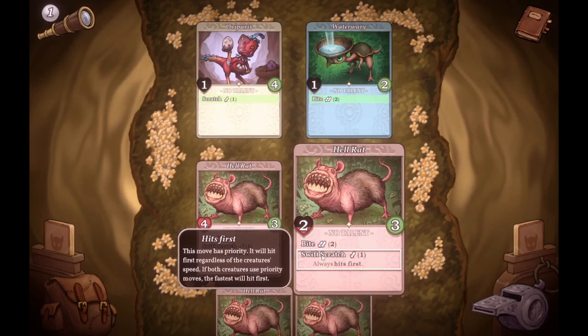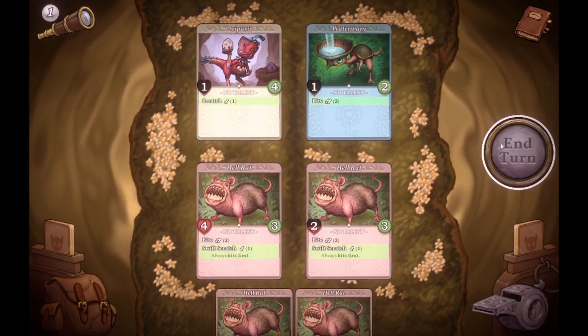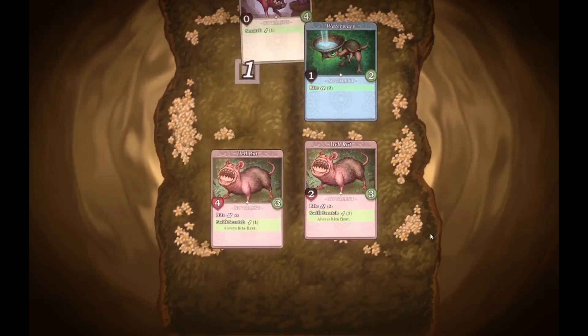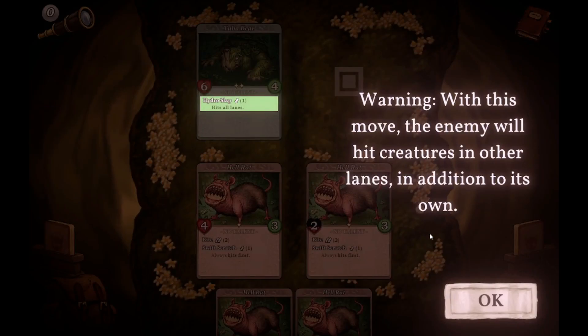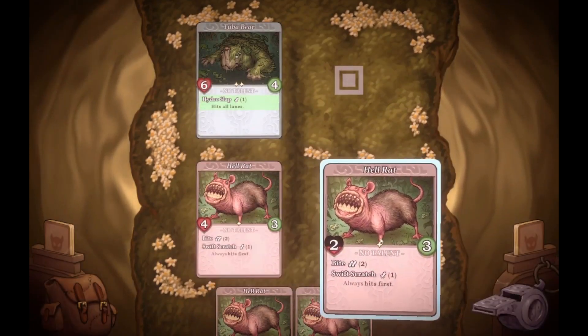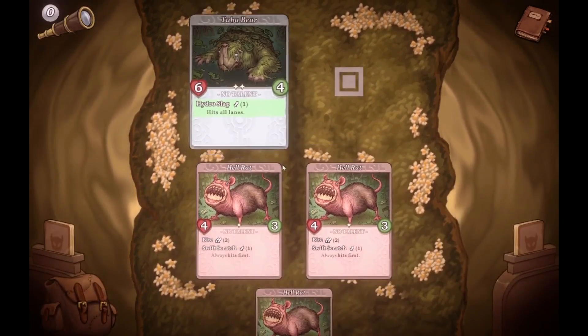This is four times the clicking — the less clicks the better. You can move your creatures around by dragging and dropping them; you can do this as much as you want in a turn. Then we'll just Swift Scratch you, and Swift Scratch you — easy. Hits all lanes, warning — okay.